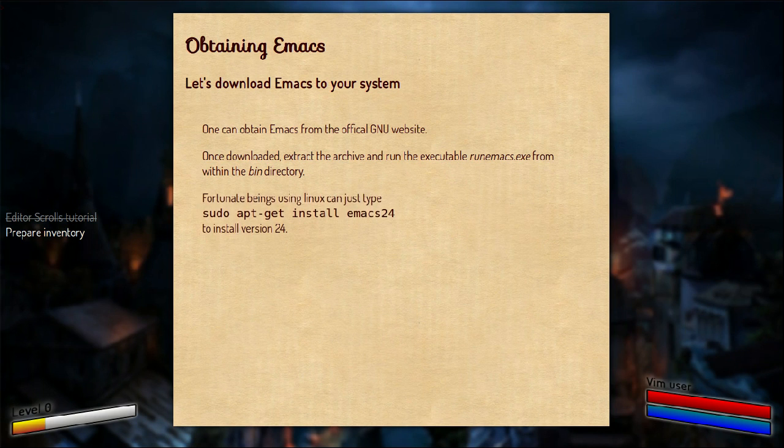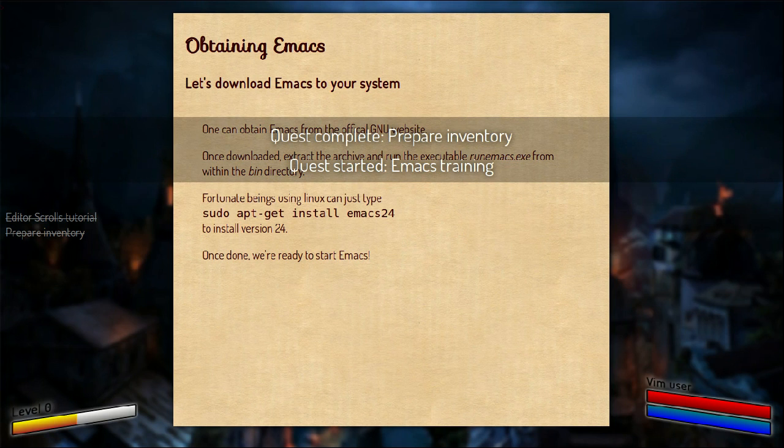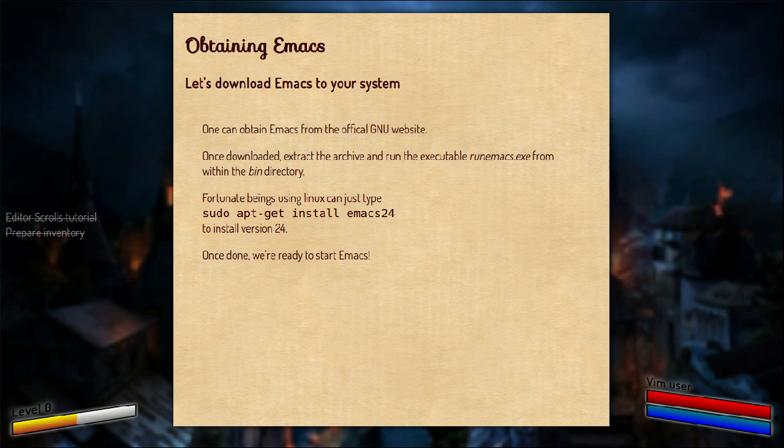In case you're lucky, you're using Linux. It's even simpler — it's like running sudo apt-get install emacs24 on a Debian system, and you have Emacs 24. You can run it from the terminal or however you want. That completes our second objective: getting Emacs. Let us proceed with Emacs training.